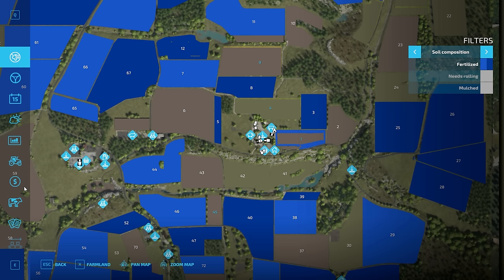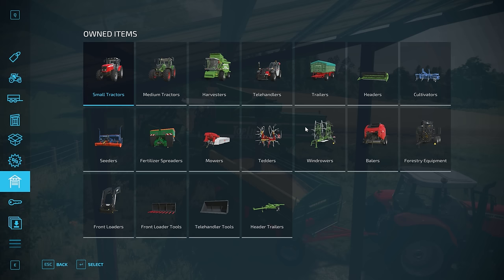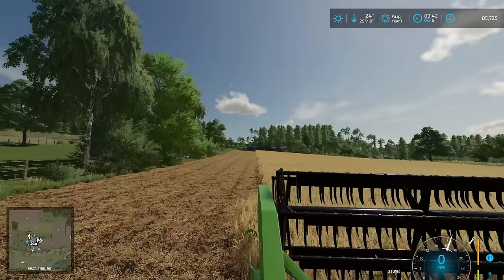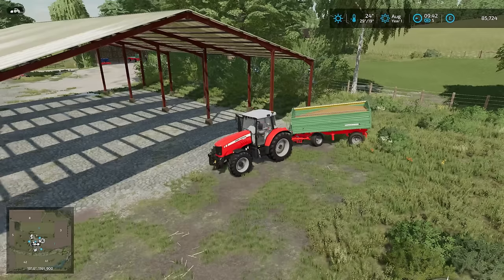I want to turn this field around today if I can. I don't know if we have a drill — I haven't even looked into that. I've literally just downloaded the map and gone for it. We do have a drill — it's a small one. I would prefer to go with a direct drill. We do have the money, but we need to make sure we leave some for a rainy day. A full combine load almost fills the trailer.